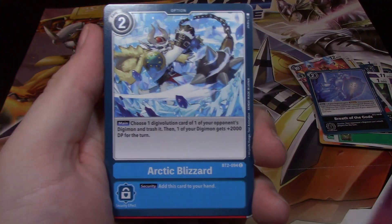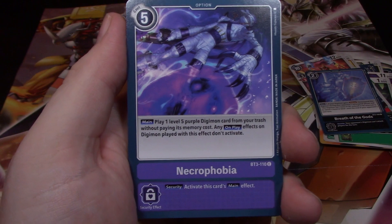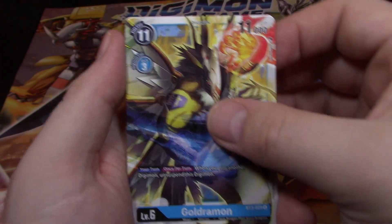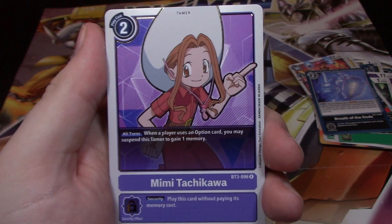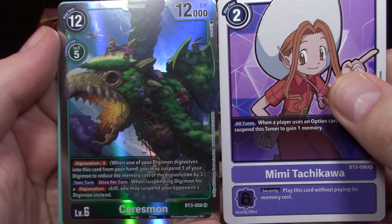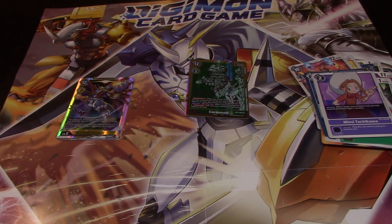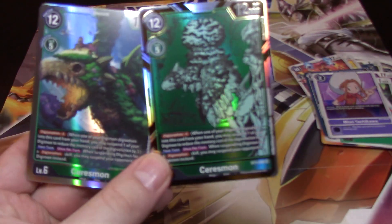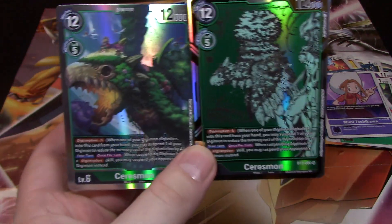Magnadramon, Commandramon, Arctic Lizard, Gurumon, Argomon, Trulimon, Necrophobia, Argomon, Goldramon — oh I got him in the first pack — Eemon. Oh oh oh, kind of spoiled it. Mimi and Cressomon — so I got two Cressomons in this box. I am gonna be running green I guess. I got the secret art and the normal art.